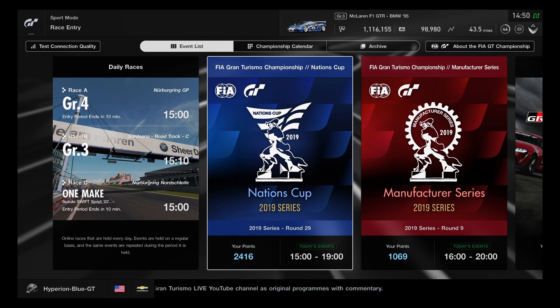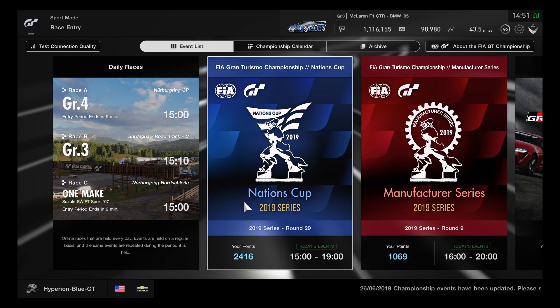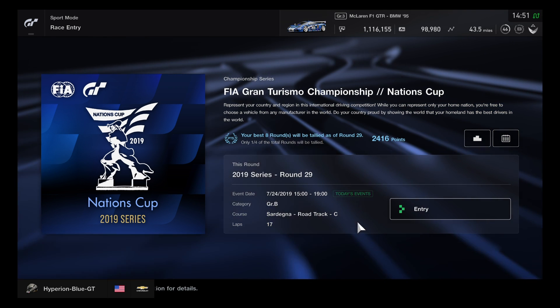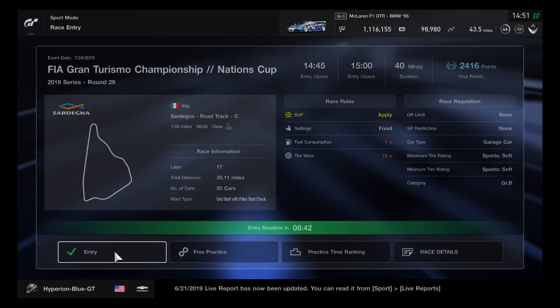Hey, what's going on you guys, this is Hyperion Blue GT and it's round 29 of the 2019 series of the Nations Cup on Gran Turismo Sport. We'll be racing on Sardegna Road Track C for 17 laps and we'll be using Group B rally cars for this race, so this will be very excellent.